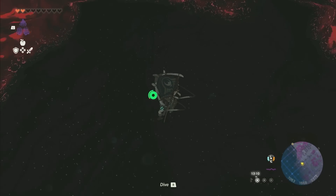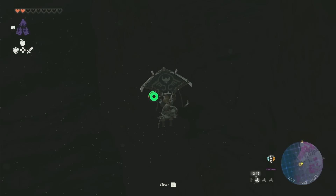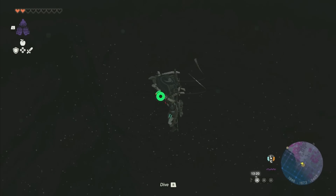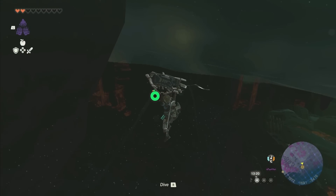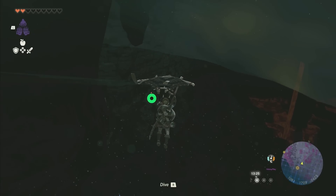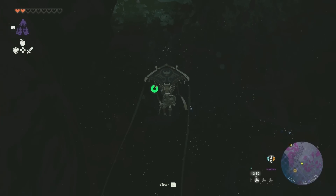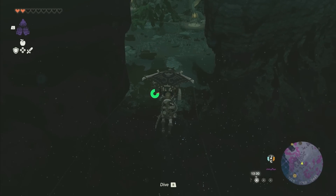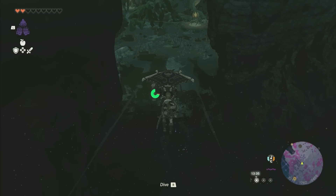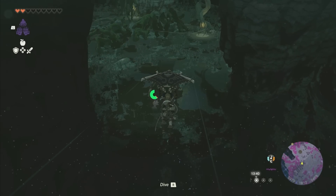You're going to want to head to the north. Now I've already been in here so a lot of this will be lit up for me. Watch out — there are walls everywhere. So you're actually going to head northeast at first to get around this cliff, and then once you get around it, if you're on your glider it's easy. If you're not on your glider, you can put down bright bloom seeds and do all sorts of stuff to light your way and traverse through here.